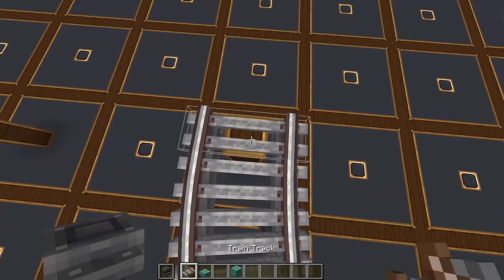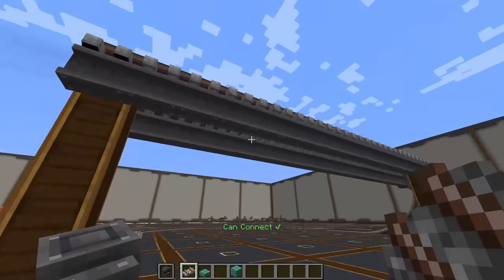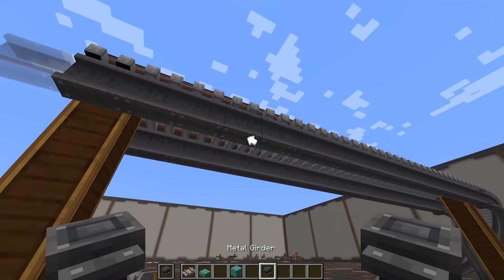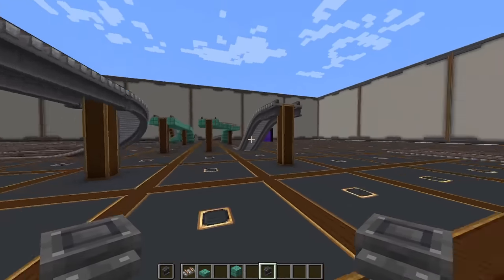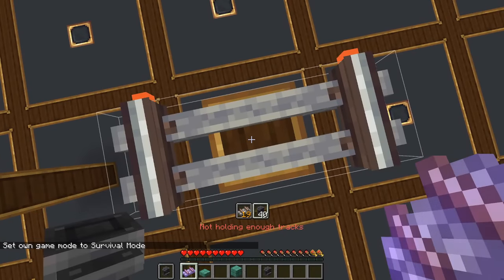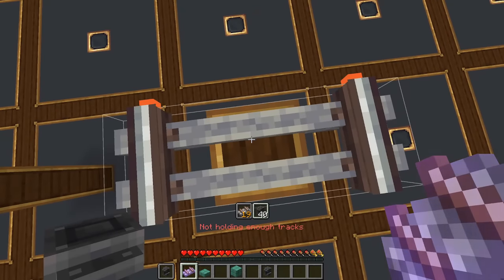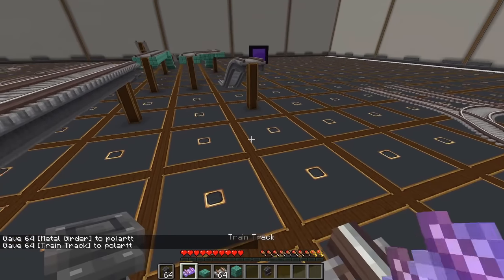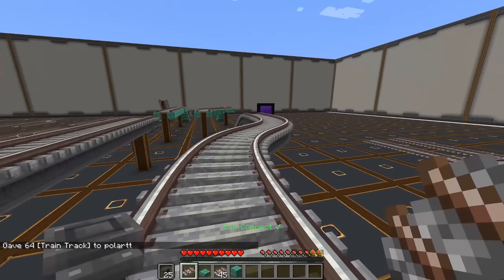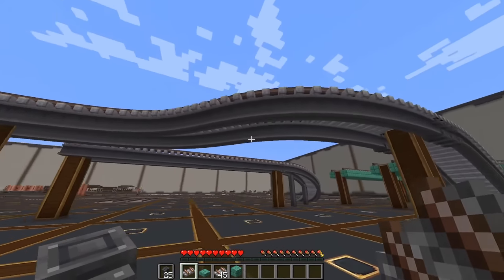This also works on bridges — with girders in your offhand, it will generate the block with the girder. In survival, it'll tell you how many tracks and girders you need. For example, 40 girders and 19 tracks to place a given section. If I give myself a stack of girders and tracks and connect them, it will generate our girders exactly as wanted. That looks amazing.